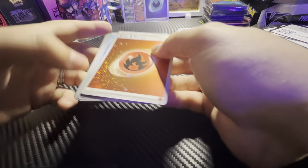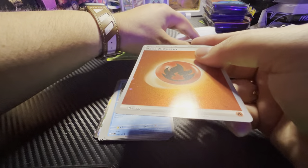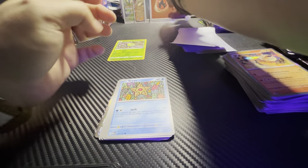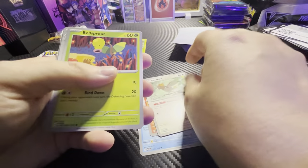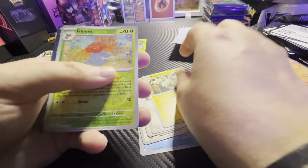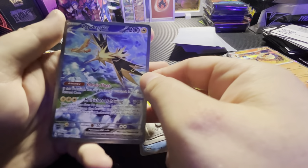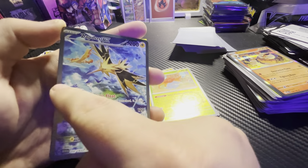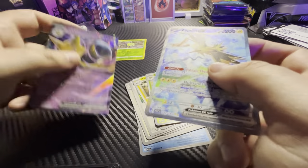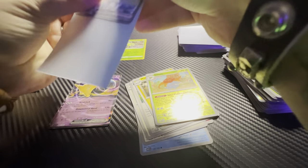Another shiny fire-type energy — this one's kind of sparkly. We've got Staryu, Charmander, Spearow, Bellsprout, Raticate, Erika's Invitation, Magneton, and a Zapdos — oh, it's got all three birds: Articuno, Moltres, and Zapdos — and an Alakazam EX. That pack was actually a triple banger.